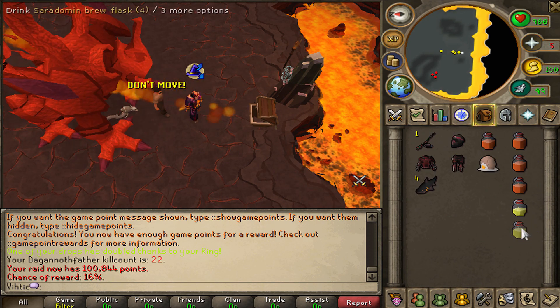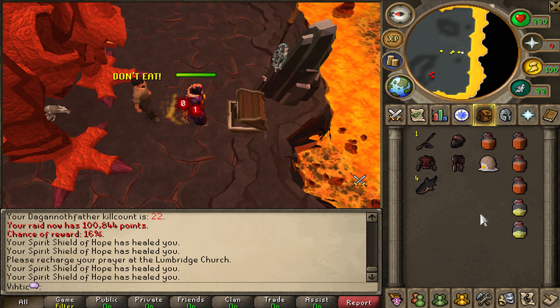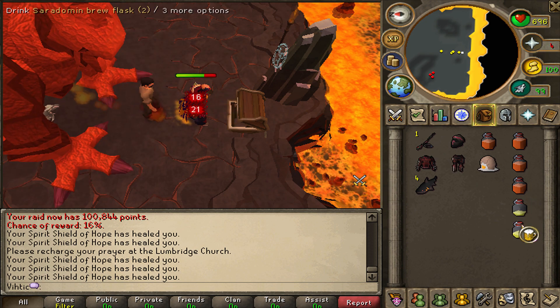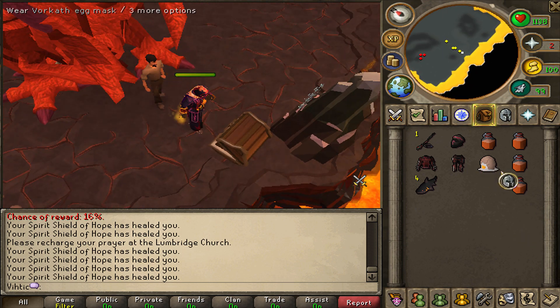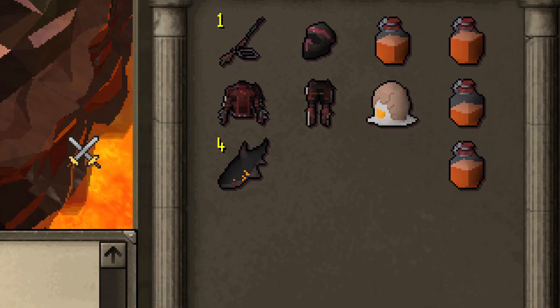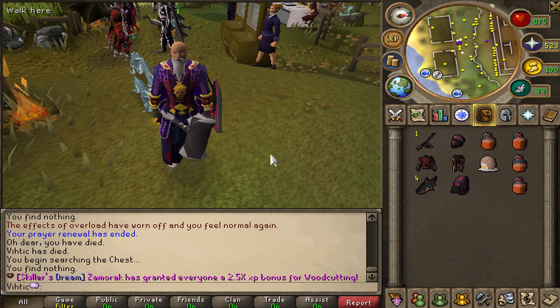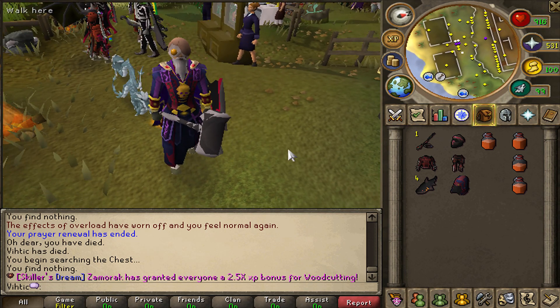Okay, we don't want to die anymore — we want to open up our chest. Relax, guys. 16% chance of reward. Last time we did Raids 3, we got literally the best item we could possibly get — the Vorkath Great Axe — and there was only one in the game for weeks after I had it. So I got super lucky. Can we do it again? Well, not lucky today, but we did get Vorkath's Egg Mask, so something good came out of the raid.